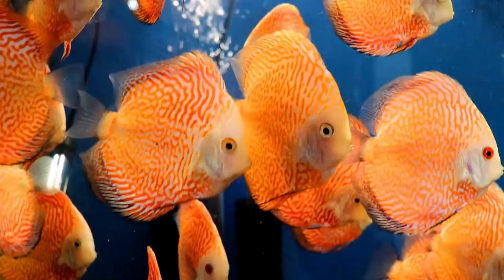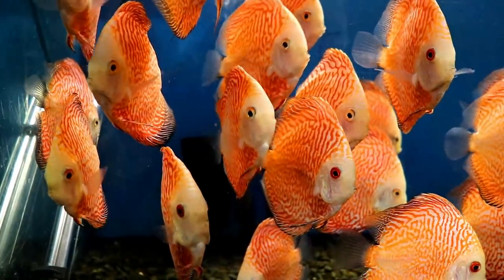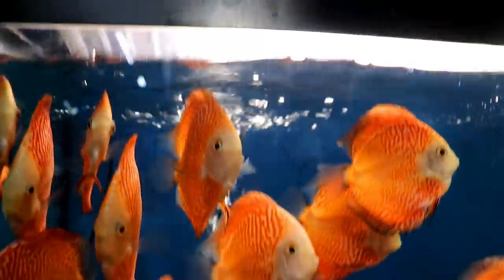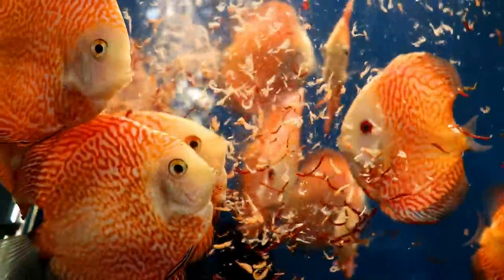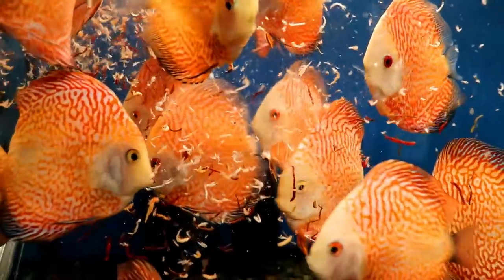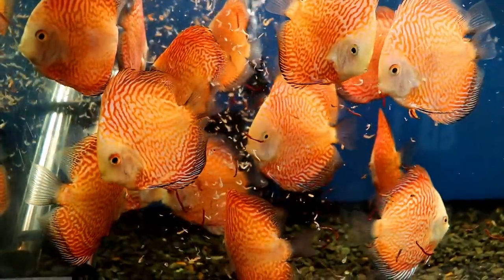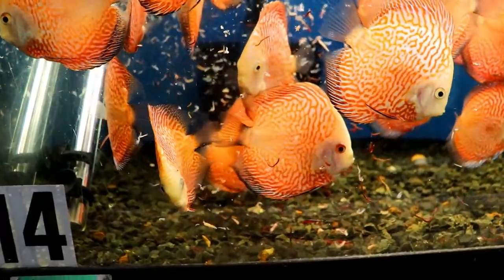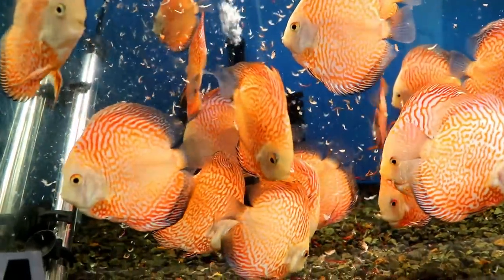Last two tanks on the right: these guys came in from Malaysia. These are the tiger, pigeon, snakeskin discus. They're all doing very well, but might be a little shy at first. They're eating pellets really well — those little fiber bites. Yeah, they're eating, just a little slower.